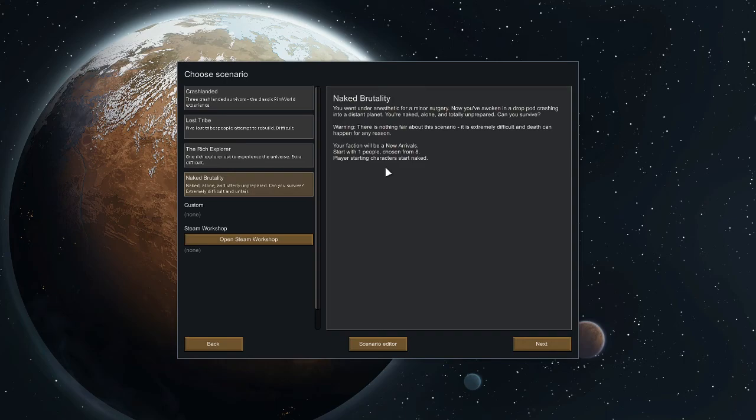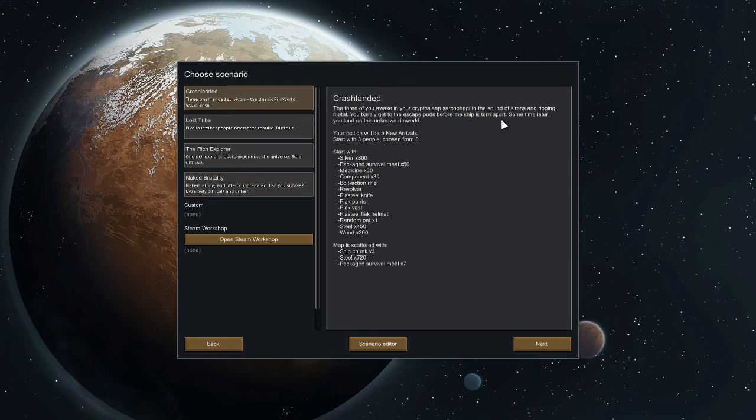Next is Naked Brutality — the hardest scenario. You literally start with one naked person and no resources. It's as brutal as it gets. We're going to be doing the basic Crash Landed scenario because this is a beginner's guide — really for if you want to get your hands into the game.